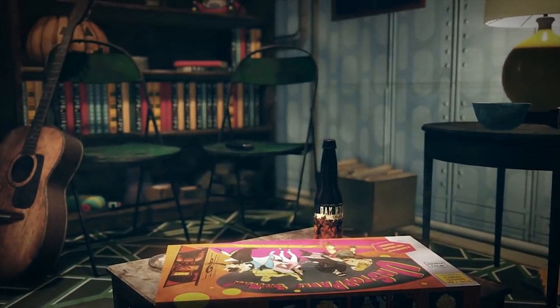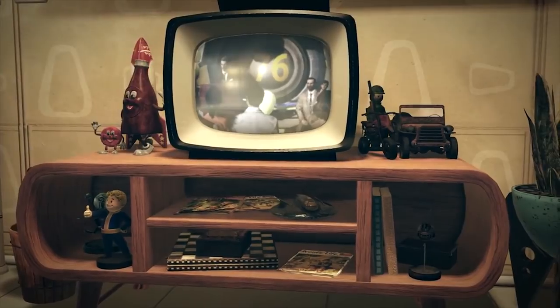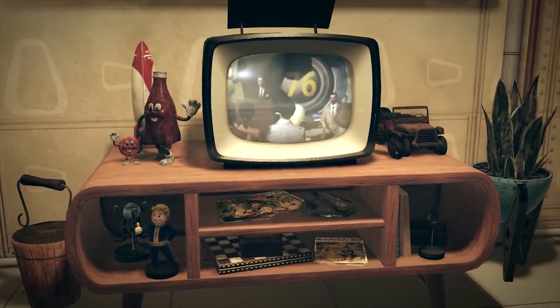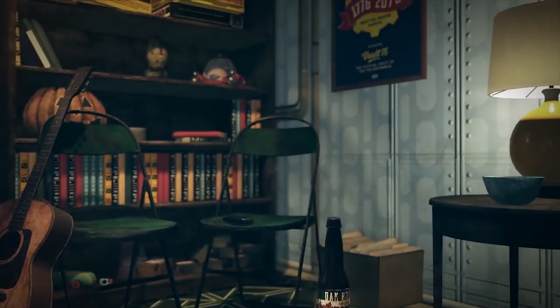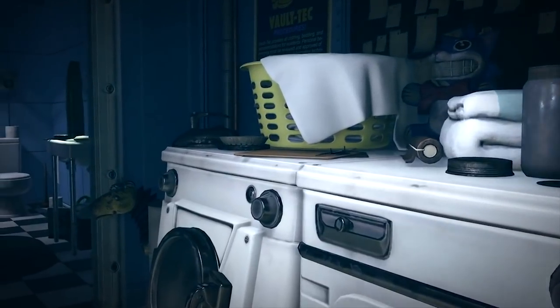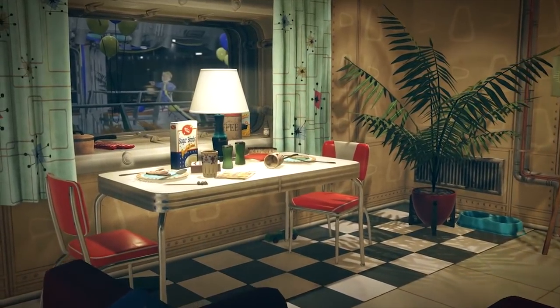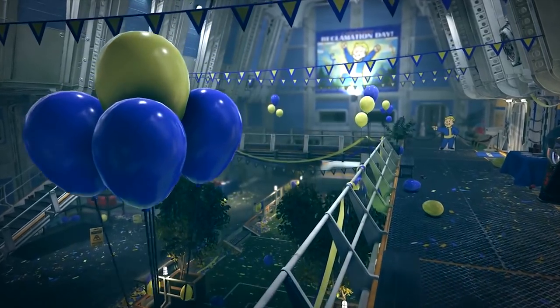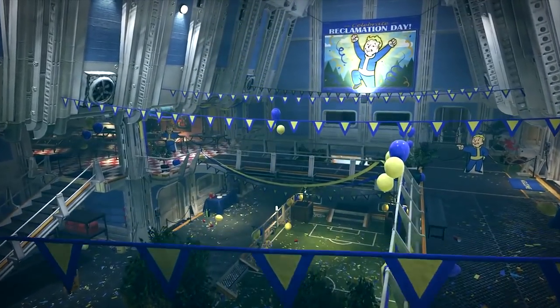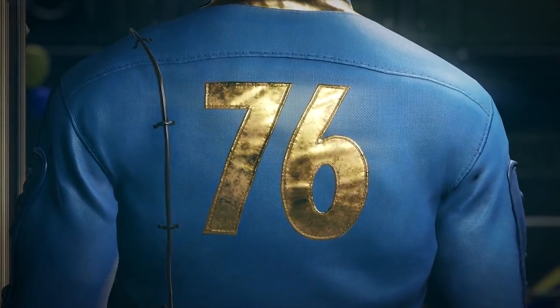The celebration we see going on in the atrium is a response to the vault doors opening — the banner says Reclamation Day. What are these vault dwellers reclaiming? They're reclaiming America. Vault 76 is proud of America. We see a poster in the bedroom that says 1776 to 2076 — Vault-Tec salutes America. Vault 76: the official vault of the tricentennial. This is the tricentennial we saw mentioned in Fallout 4, the very tricentennial being celebrated on the television inside the vault. This must have been an incredibly important day for the dwellers in Vault 76 — they are the center of attention. The time has come, the doors have opened, and they are reclaiming America.